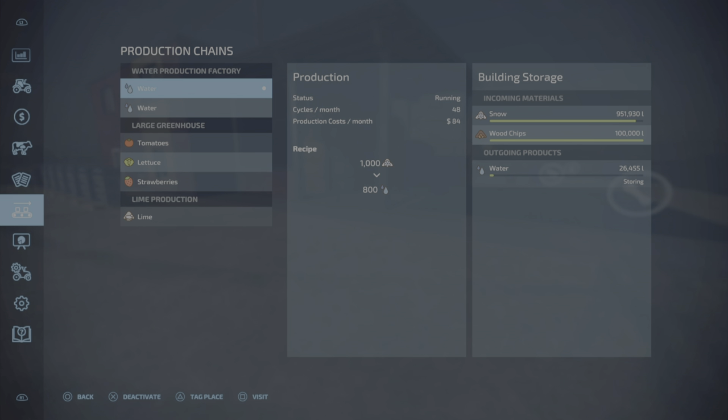That's actually a pretty fantastic ratio because if you've ever melted snow in real life, it's about 10 to 1 — so 10 liters of snow probably wouldn't even give you a liter of water. So this ratio of 10 to 8 is pretty darn good. It runs at 48 cycles per month on that.